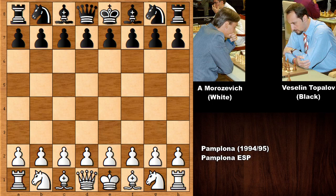Hello everyone, I'd like to show you another must-see and amazing attacking chess game by Aleksandr Morozevich, the legendary attacking chess grandmaster from Russia. His opponent is also a legendary player, Veselin Topalov, who had the black pieces in this chess game. He is the Bulgarian chess legend, at one time the world chess champion. Let's see what happened in this chess game from the 1994-1995 chess tournament in Spain.